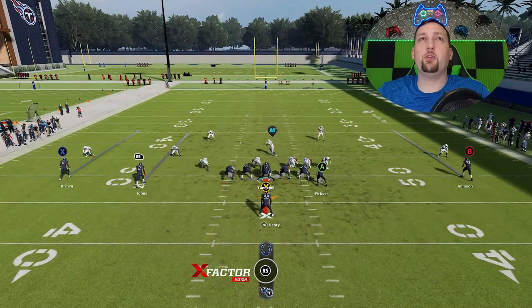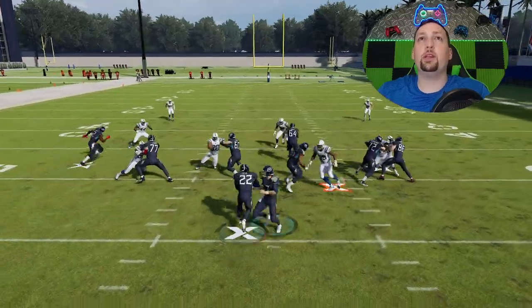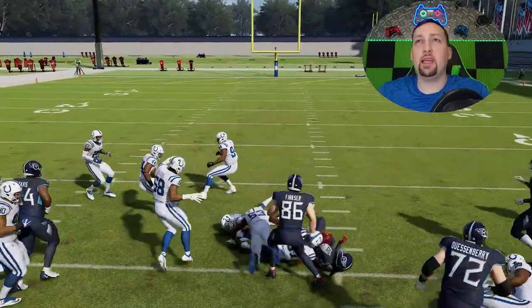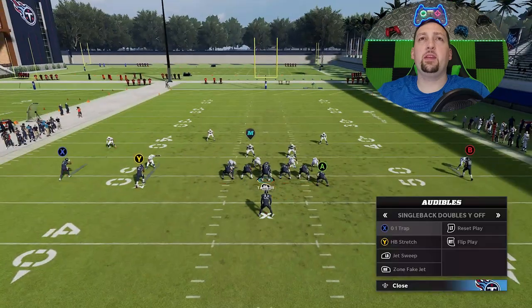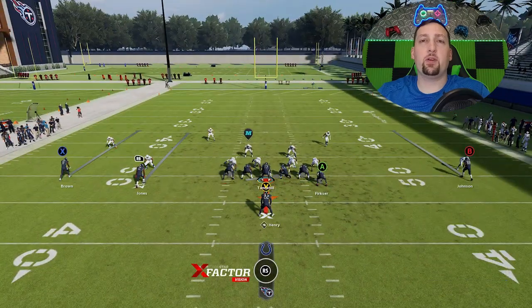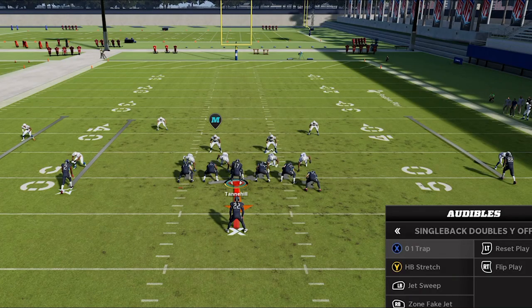Anytime the defense doesn't have a tightly packed box, the O1 trap is the way to go. You can have success with this all day — I'll average 10 yards per carry easy. This three wide receiver set will spread the defense a lot; you'll have no trouble getting to the second level every time. Against something like Cover 2 zones or Cover 2 man, the O1 trap is very successful regardless, even if they tighten up.